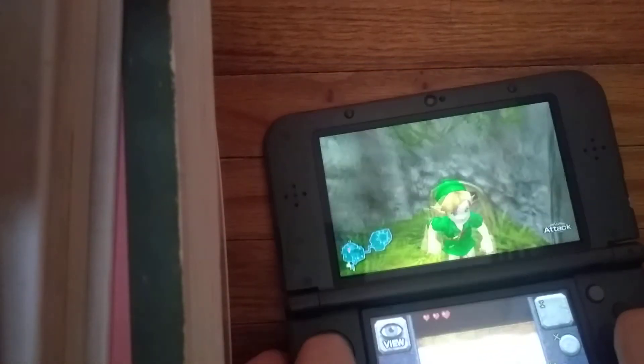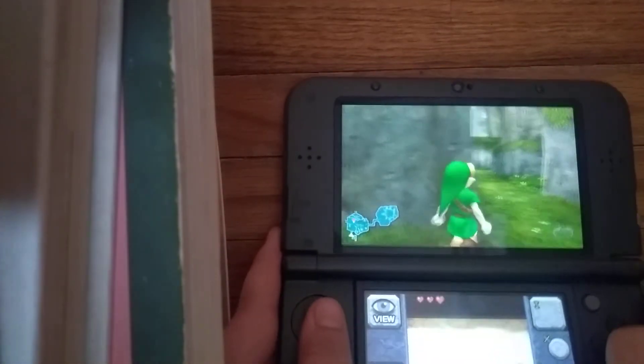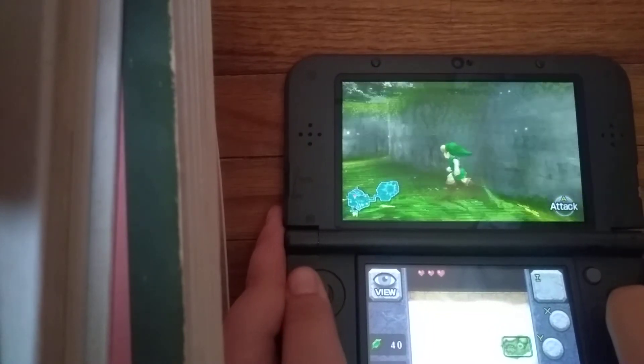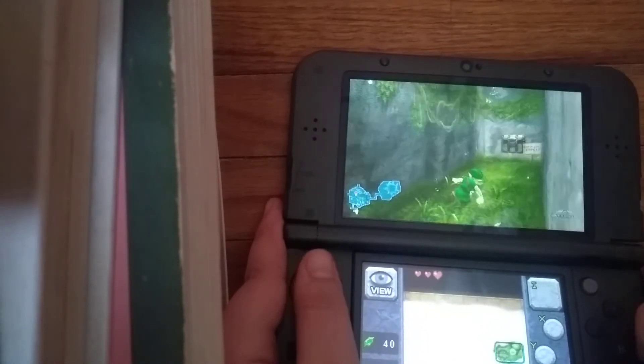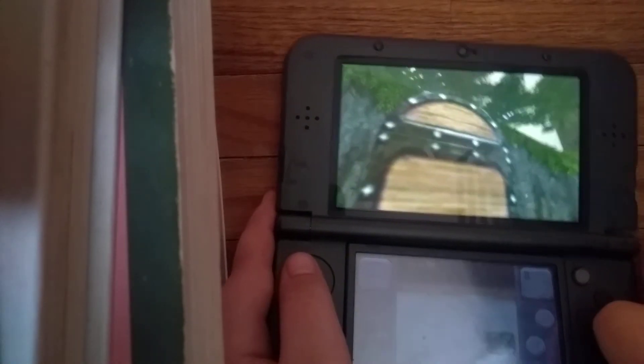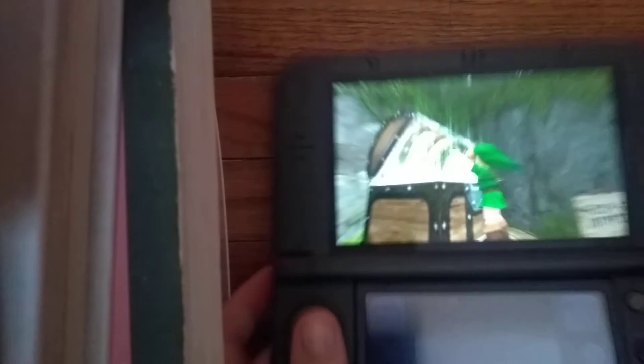Use your hand if you hit the Iron Knuckle, by the way, later in the game. And 40 rupees! Speaking of 40 rupees, we can now get the shield and the sword — the Kokiri Sword and Deku Shield.